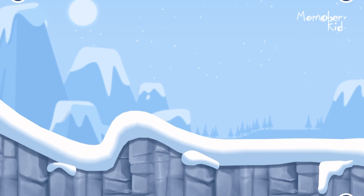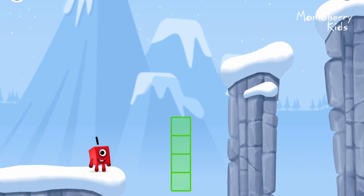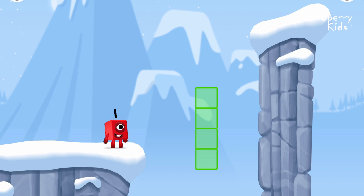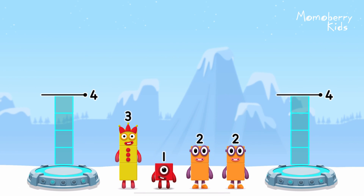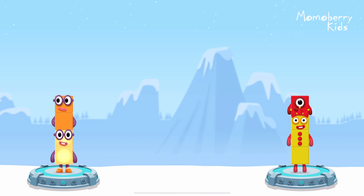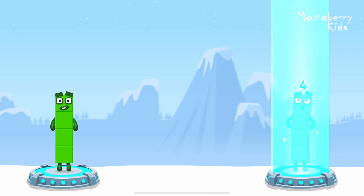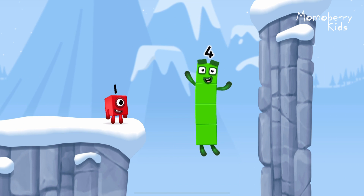Time for some number magic fun! Can you solve the puzzles and help the number blocks reach the treasure? Share the number blocks evenly to make two groups of four! Three, one! Two, two! Correct! Two plus two equals four. Three plus one equals four. Four equals four. I am four. Have we met before? Good job.